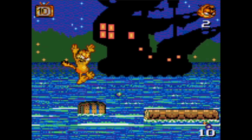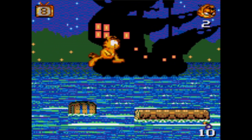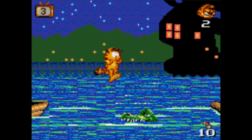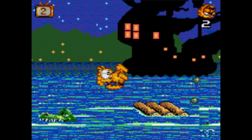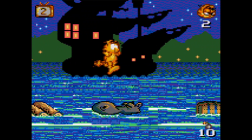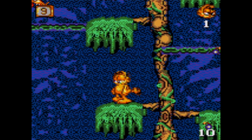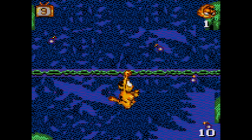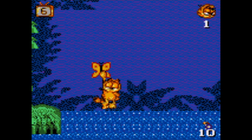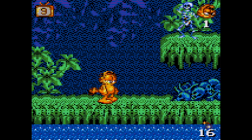Revenge of Orangebeard comes next, and the first half is completely different from the 16-bit version — you'll need to platform across objects and alligators in the water, but falling in sends you spinning all the way back to the last checkpoint, which can be frustrating. The second half is pretty similar to the 16-bit version, platforming among tree branches in a swamp — but these enemies won't wait for you to finish climbing ropes to attack you. The boss battle involves more strategy, as you need to wait for Orangebeard to throw his skull before you can damage him.